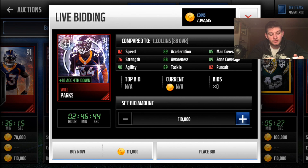I recommend avoiding Will Parks — he gives plus ten acceleration to himself and 99 acceleration, but he has 82 speed and he'll just get burnt alive every single play. With Deion Sanders, Herman Moore, and Antonio Brown in the game having really high speed, they'll just outpace Will Parks like it's nobody's business.